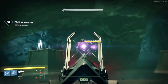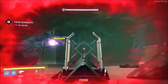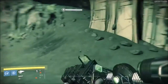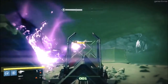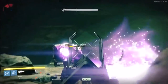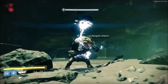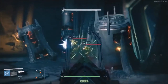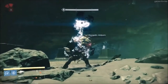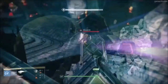This is the Sleeper Simulant — a fusion rifle for your heavy slot. That's right, a heavy fusion rifle. It seems to use the same material as the Titan gauntlets, the ACDO Feedback Fence, which I did a video on a while back — I'll leave a link in the description. The description of this weapon reads: 'Penetrates enemies and will ricochet once. Projectile capable of dealing precision damage.' Yep, that's right — precision damage on a fusion rifle.